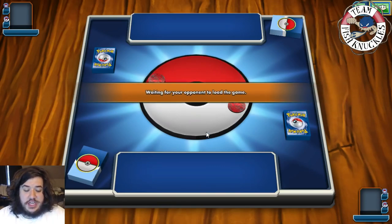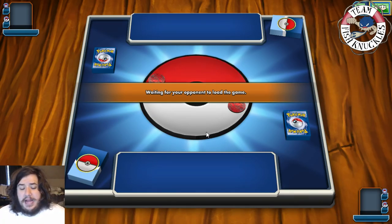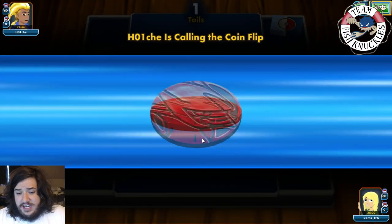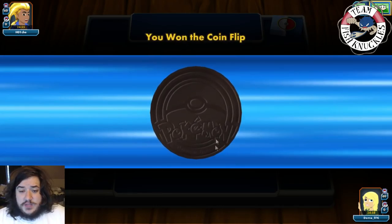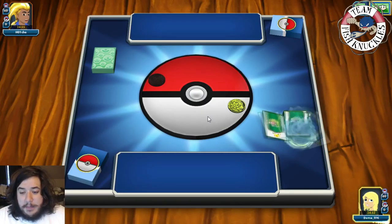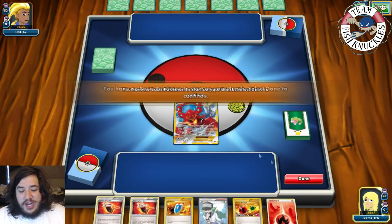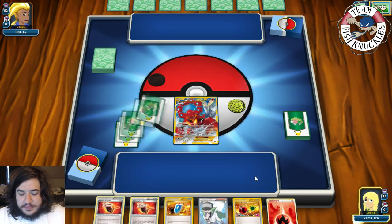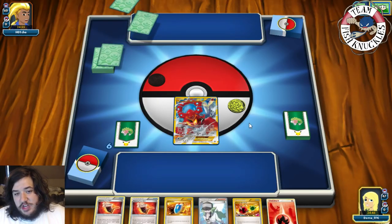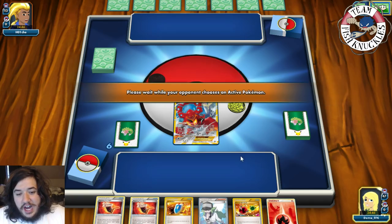Game two: we're playing against H01CHE with what looks like a Dragon-Dark deck — possibly Darkrai Giratina. We won the coin flip again and go first. We start with just Volcanian. Our opponent appears to be pulling dead mulligans. With Jolteon EX and Poniard visible — this looks like a Rainbow Road deck.